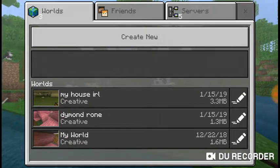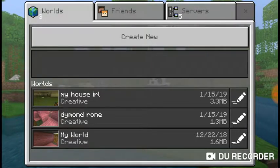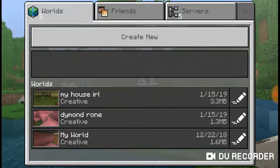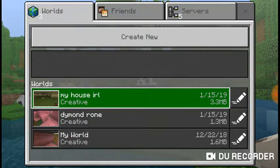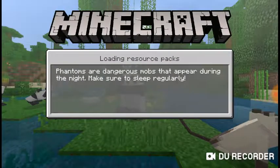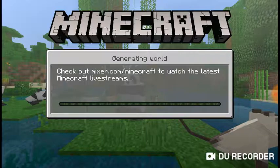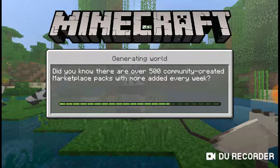So it's called 'My House IRL' — IRL means in real life. So I technically tried to make my house in Minecraft. Obviously I couldn't do everything because it's pretty much impossible to get every single thing in your house right, but I tried to get what I could and make what I could.